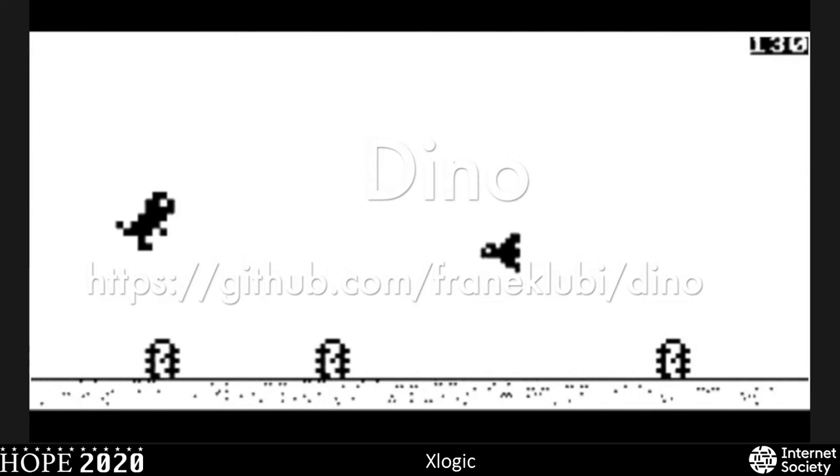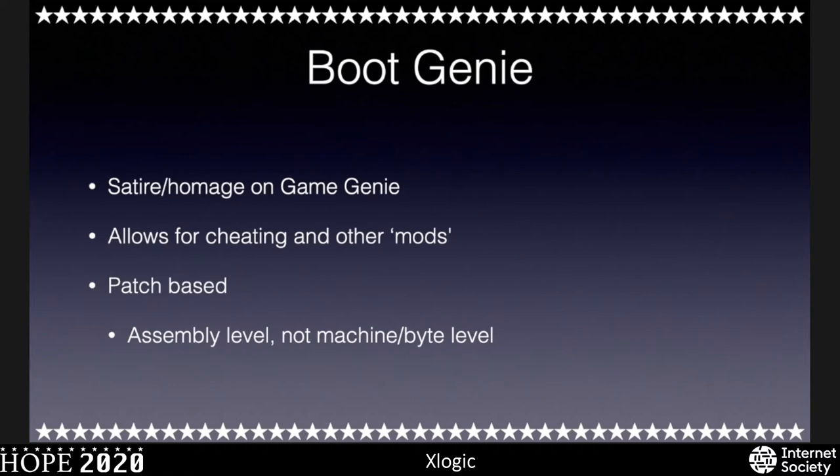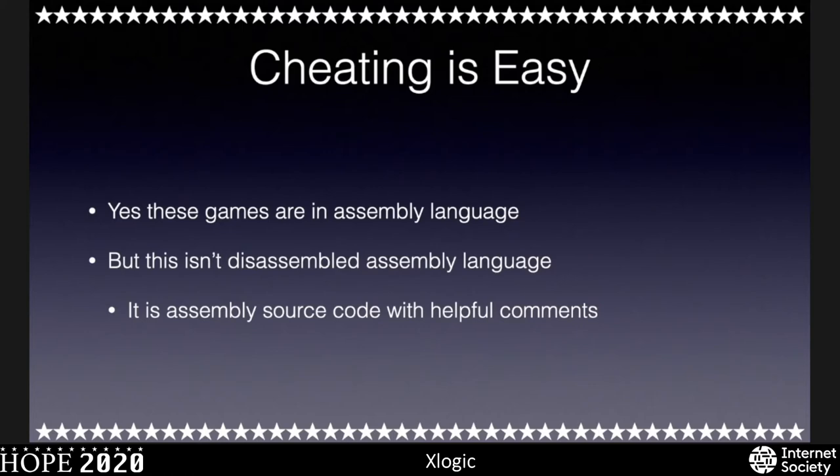So now let's talk about what Boot Genie is. Boot Genie is basically like Game Genie, but for boot sector games. You can do cheating — it's patch-based, and it's on assembly level, not machine code level. That's for flexibility, so it can do multiple cheats at the same time. Doing these hacks and cheats isn't even really that hard — it's source code, assembly source code, with helpful comments to look at. It could be as easy as changing a variable, like three lives to 127 lives.